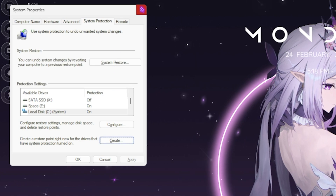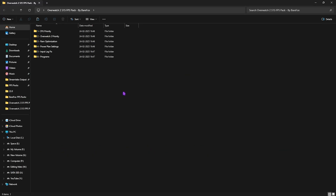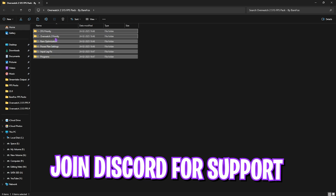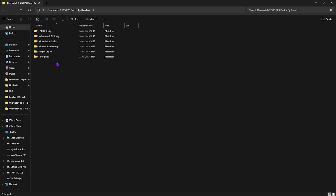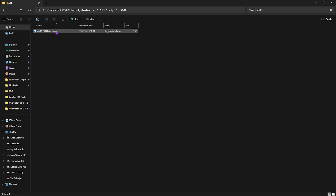The next step is the Overwatch 2 Season 15 FPS Pack — I'll leave a link in the description. You'll find six simple folders inside. Let's start with the first one: CPU Priority, which contains AMD and Intel CPU priority files. If you have an AMD CPU, double-click the AMD CPU Priority file — it will set the correct DWORD values to optimize your CPU's performance.